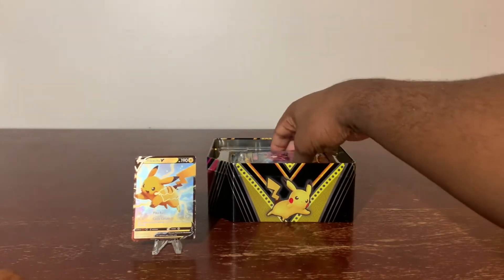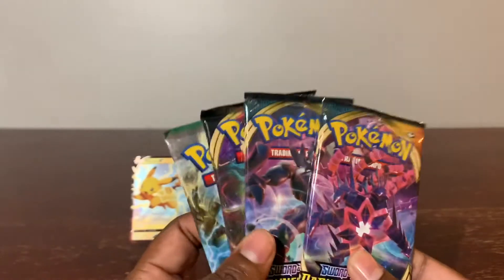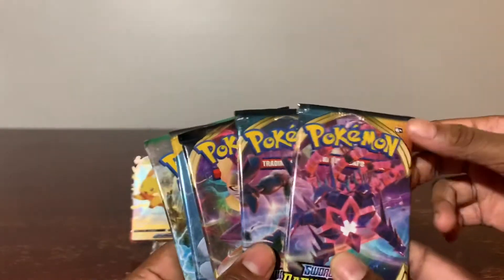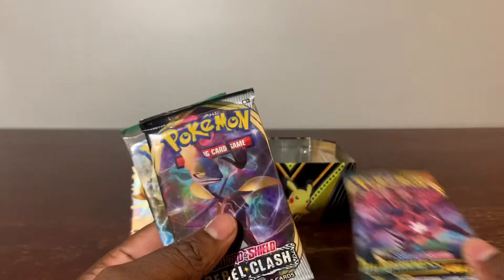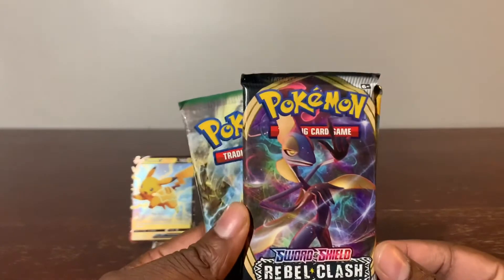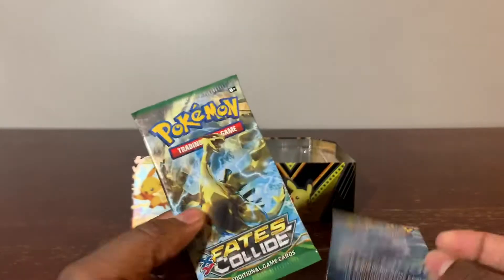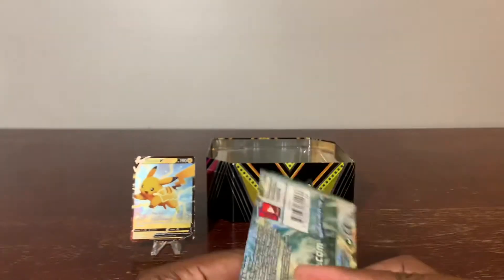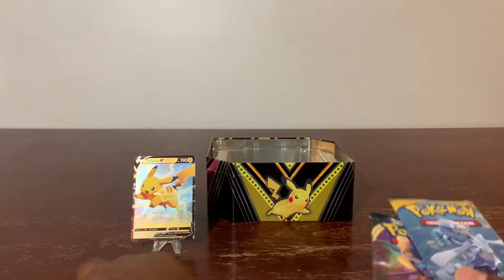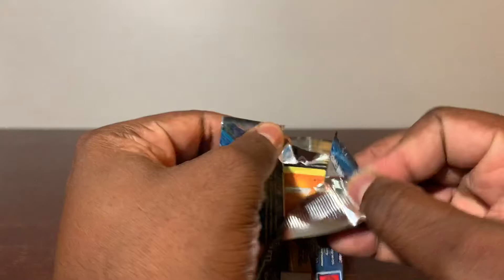I've never done this before. Inside, we got a Sword and Shield Dark Ablaze — we got two Dark Ablaze cards — a Sword and Shield Rebel Clash, a Sun and Moon, and a Fates Collide. Nice. Which one are we going to open first? The one that we opened before — the Sun and Moon. All right, let's pop these bad Pokemon to the screen.